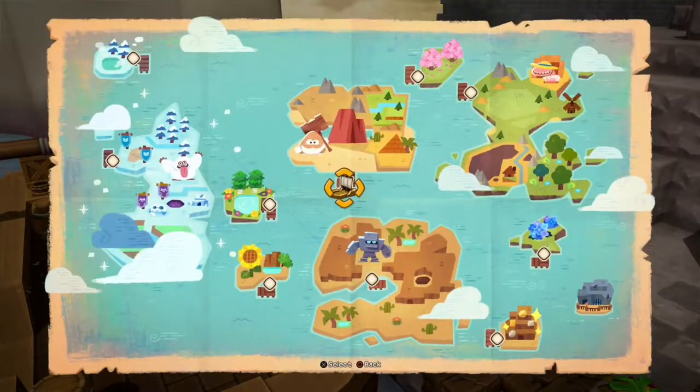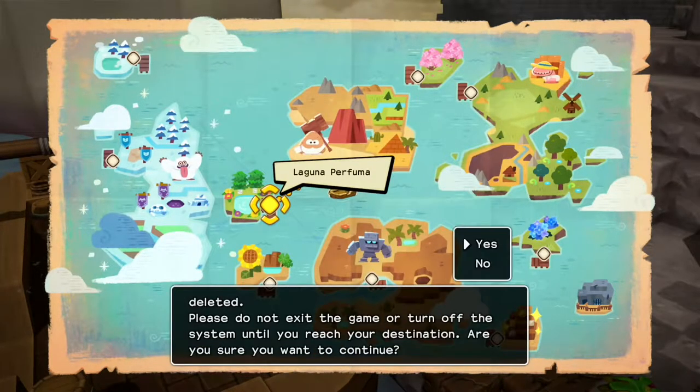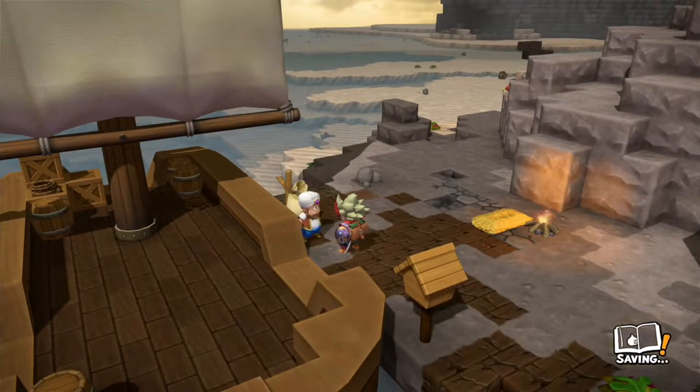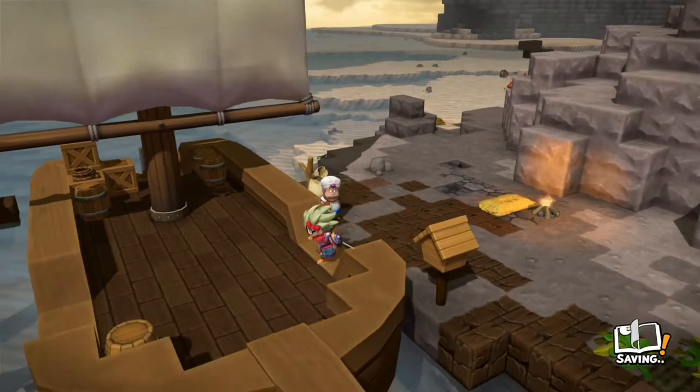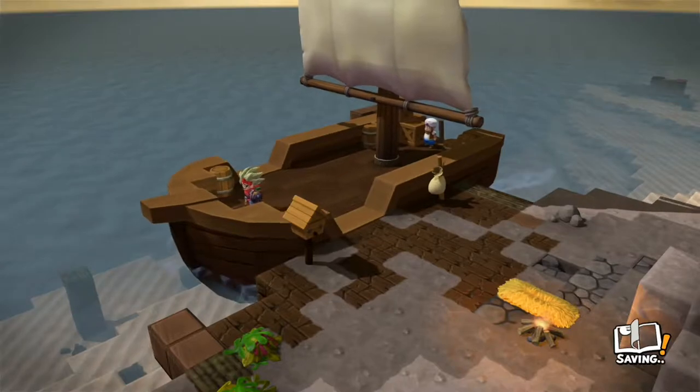Hello everyone, this is Optanoob and welcome to another guide for Dragon Quest Builders 2. Today we're doing another explorer island and this is Laguna Parfuma. This is unlocked after completing chapter 3, which is Moonbrook. Shortly after completing that chapter you'll return to the Isle of Awakening and complete some more story objectives, after which you can explore a few more islands and this is one of them.